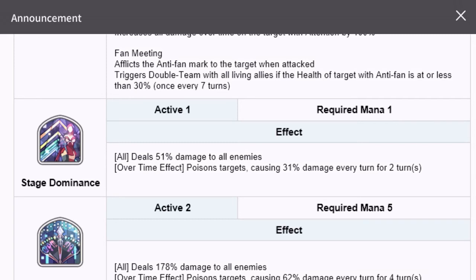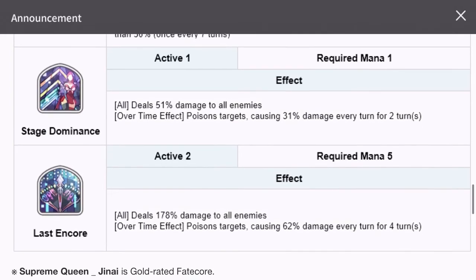This Fan Meeting skill can counter the ability we've seen for Red Mary, where Red Mary can only take damage from basic attacks and won't take damage from active skill one or skill two. When you trigger the double team, all team members hit with basic attacks — so Red Mary will definitely go down if you use this champion against her.